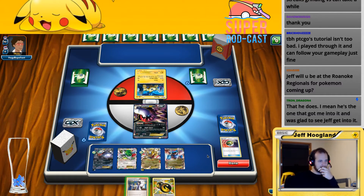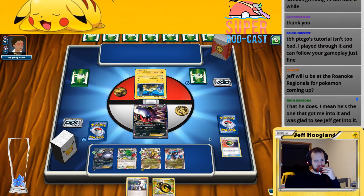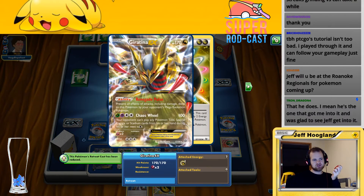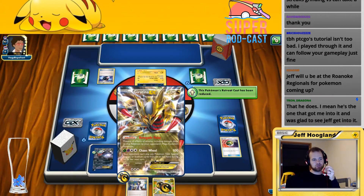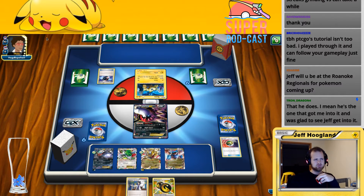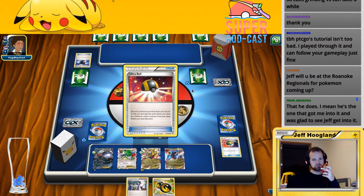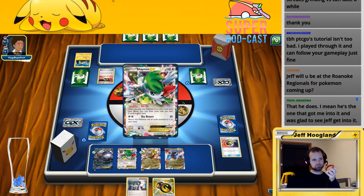He's down to two prizes — there's a world where I shuffle away his Double Color Energies here. He's only going to get to draw two cards here and then one for the turn. There's a world where my opponent gets really unfortunate and we win this game because I'm going to draw five cards and they're only going to draw two. But they do only have to knock out just this guy — so this guy sliding up there is going to be more than enough to get me.